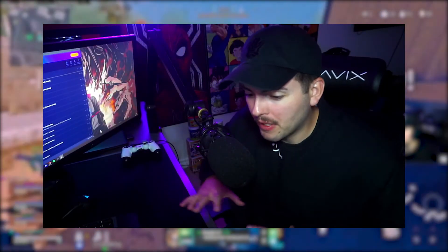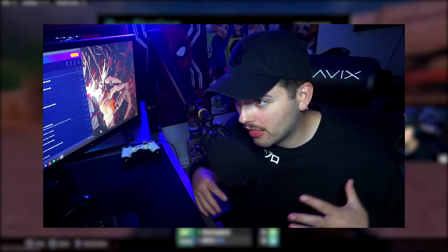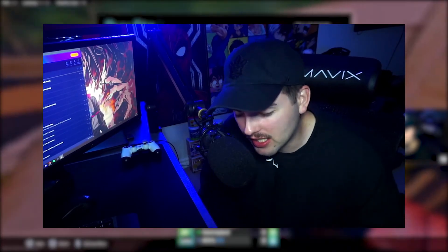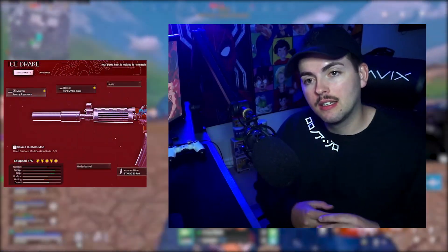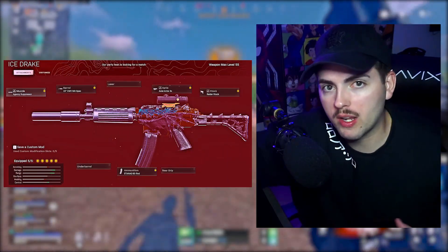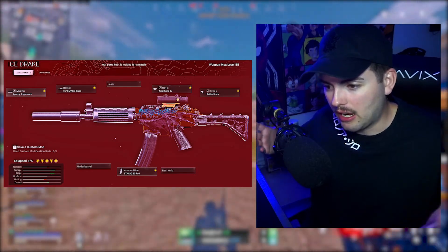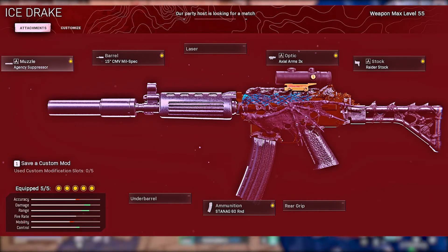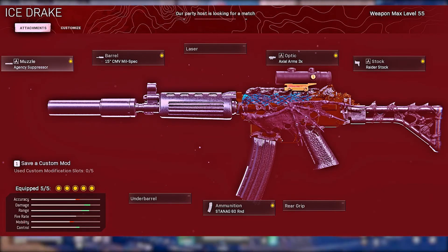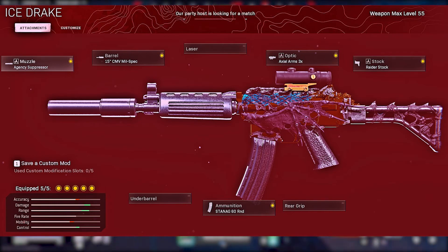Today's video, no cap, no BS — this is straight-up true — this is probably the best Krig 6 loadout right now in Season 4, up to date July 25th. Literally, this gun is nuts. A little bit different from what you may have seen — some people run the Ranger, I just started running the Mills Sieve, and apparently it's been a thing, but it's insane. No underbarrel on it, and that's because you don't need it. This gun is a cheat — it's a Cronus without the Cronus, a Strike Pack without the Strike Pack — practically on the verge of aimbot. This gun does not move.